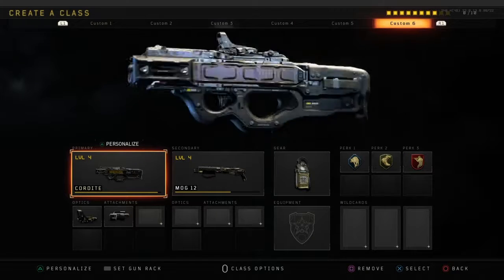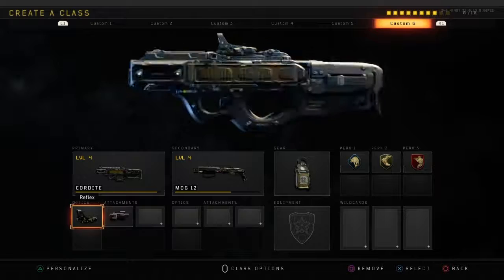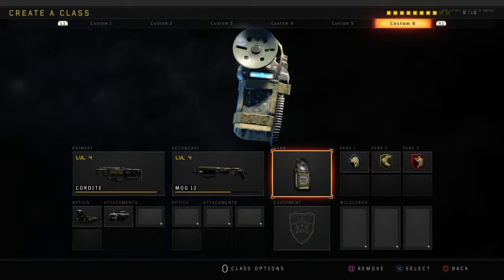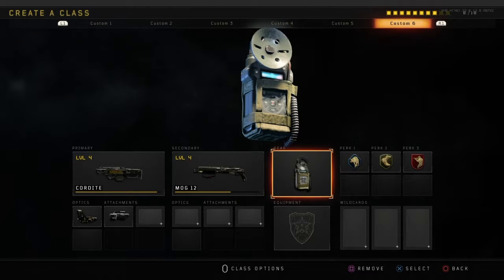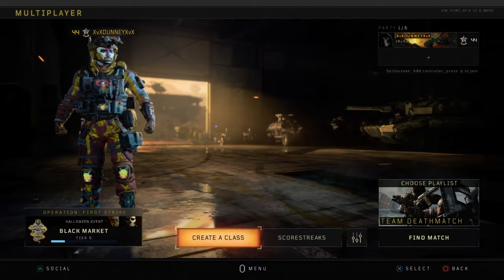This is the final class and I like to use reflex and Laser Sight on there. For equipment I like to use the sensor so on the minimap it shows me whereabouts people are. And if you know where they are it's the easiest to play, especially with this gun you can spray, like the clip I'm going to show you right now.